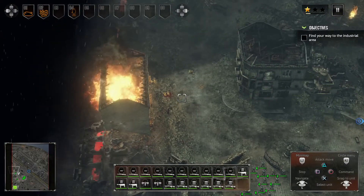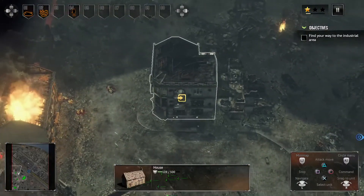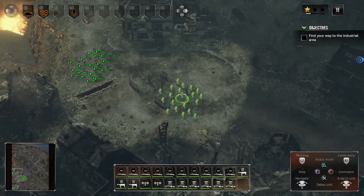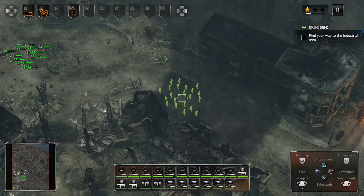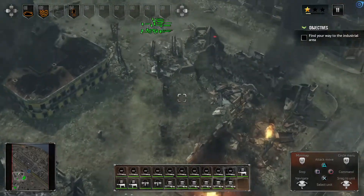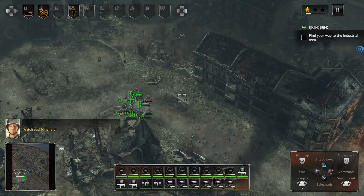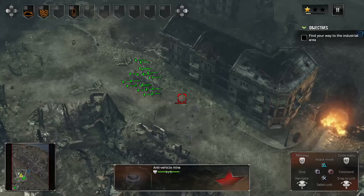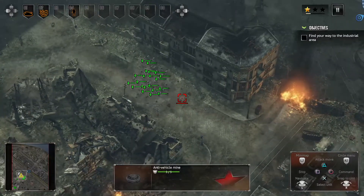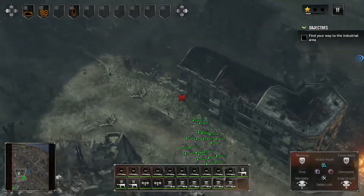Got some stuff done there — looks like we're getting reinforcements. We're going to take care of some mines here and take control of these anti-tank guns; I think we'll use them at some point. These are the mines you have to worry about — I simply use triangle. You can also just throw a grenade. I use the right analog stick to try to find them. These things will just destroy your tanks. We cleared that site out.